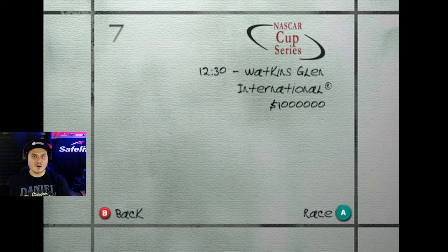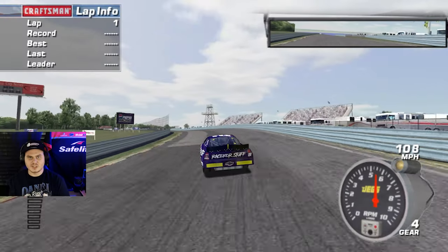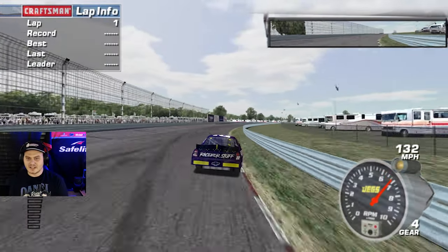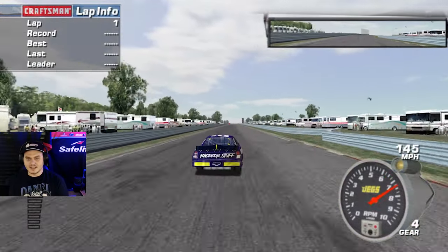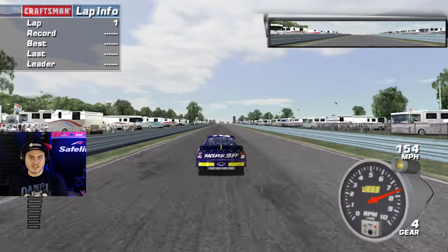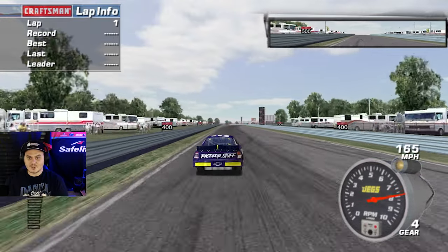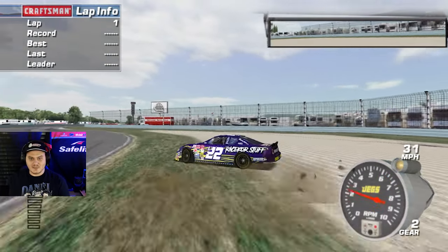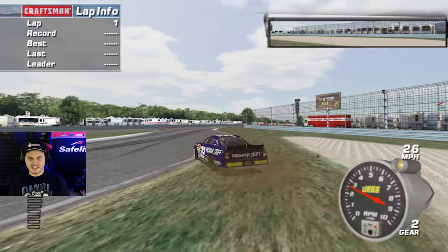If you guys saw my last video I did a little bit of practice to get ready for this one. I don't think it helped. So today I've got my Daniel Ricciardo shirt — I'm sure the Honey Badger will bring me good luck. I know I said previously I definitely think I am better at this track than I am at Sonoma. I honestly don't think we can do much worse than we did at Sonoma — we blew a motor and came back to finish 39th.